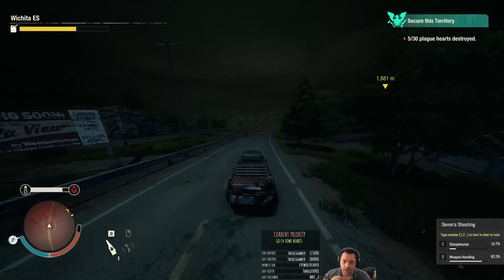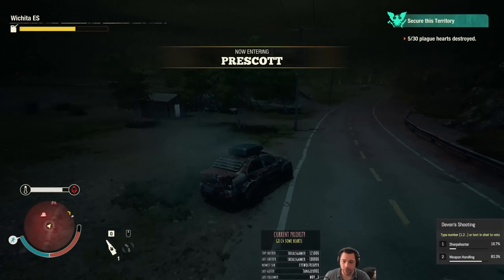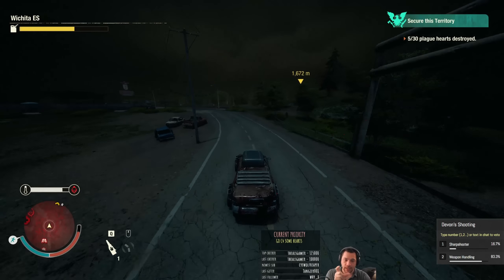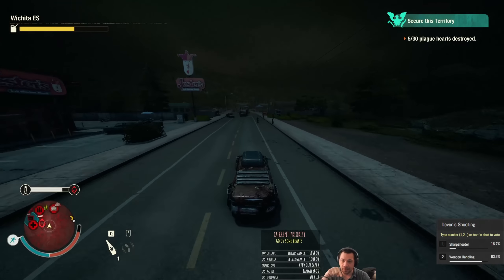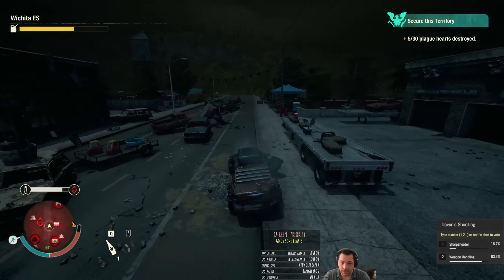Hearts have three hit point bars — like boss phases. You can't just set three C4 next to it and blow that up, because it has phase one, phase two, phase three. You can't just overkill on phase one and expect the heart to pop. You have to set them in steps. That's why you saw me doing the whole run-around-set, run-around-set, run-around-set. But it all worked out.